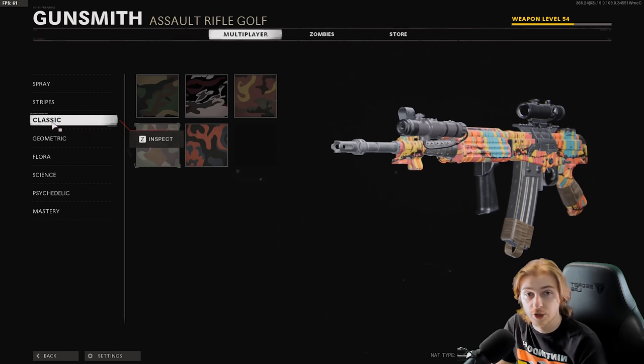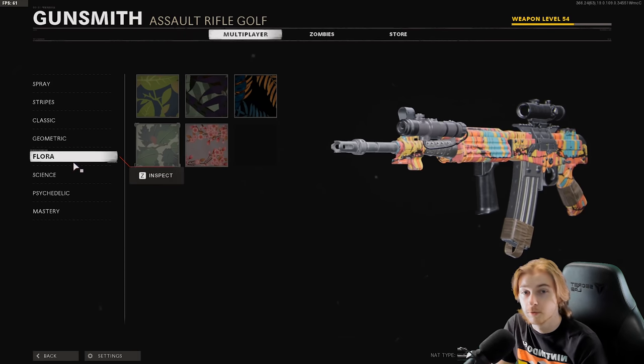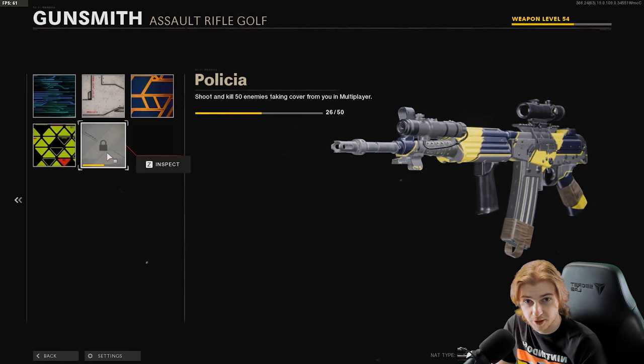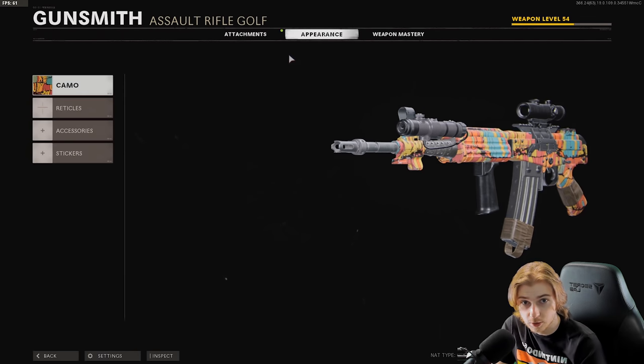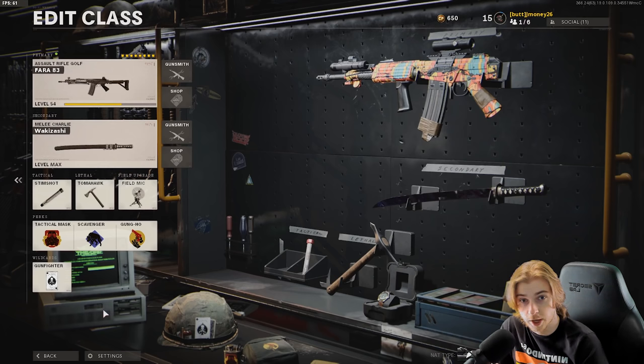Here's our camo progress for the Fara: faucet spray is done, stripes are only a few away, classics done, geometrics done, flora's done, science we're halfway there, and psychedelics done. We basically just need to finish science, so we'll get a few headshots here and there. We need a lot of kills behind cover — the new map Apocalypse could be good for it, otherwise we'll stick to Nuketown and some face-off.